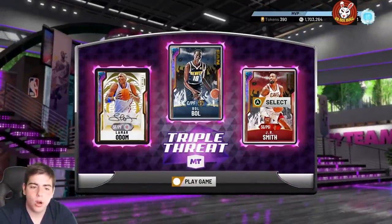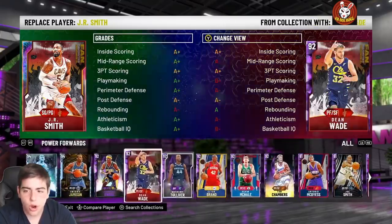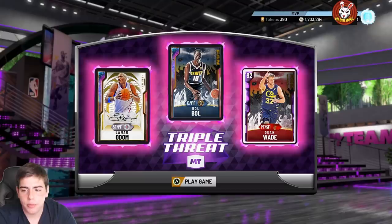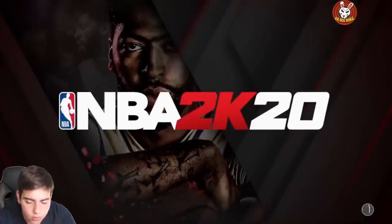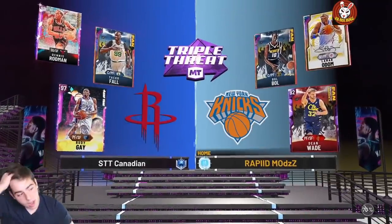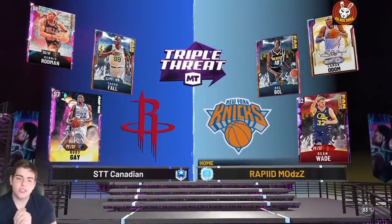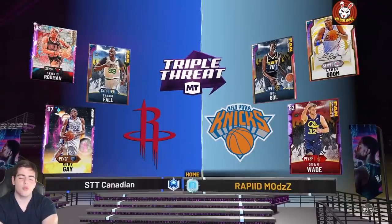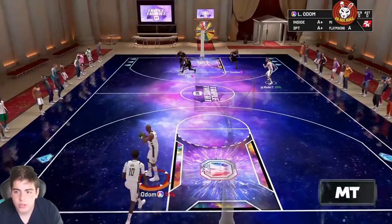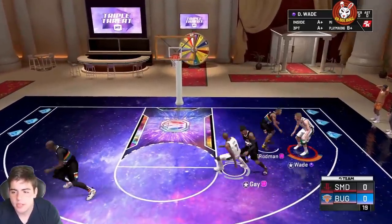For the TTO squad, we're gonna run Lamar, Dean Wade, and BoJo — Dean Wade, Lamar Odom, and BoJo. Wish me luck with this card. Let's get into some gameplay. We got RobMan, Rudy Gay, and Taco Fall. I should be able to take this guy down. Dean Wade's probably gonna go up against Rudy Gay — we're about to find out how good this card is. Lamar Odom running down the court, but Robin's got clamps — that's the only issue.